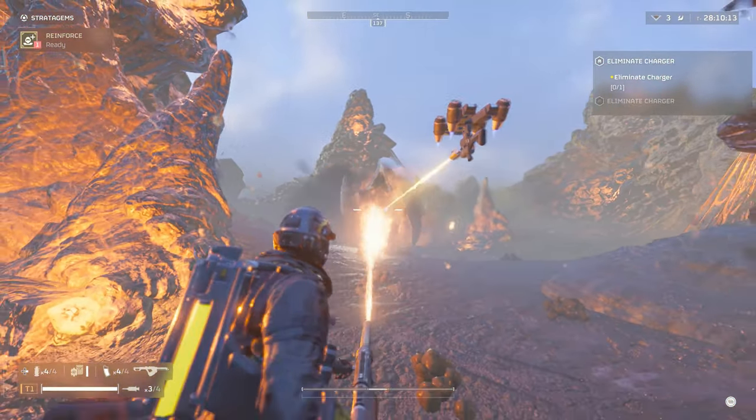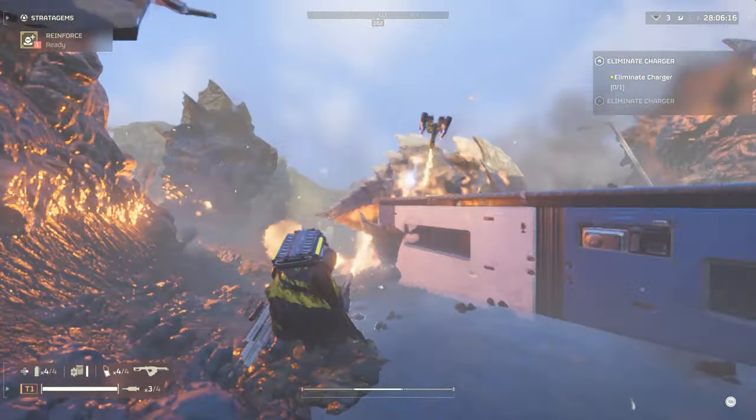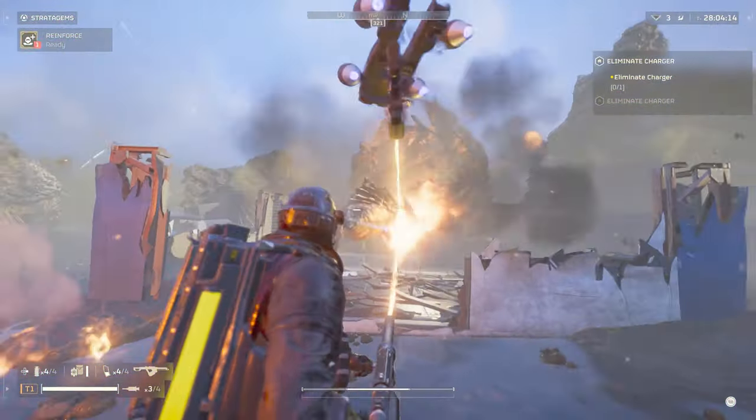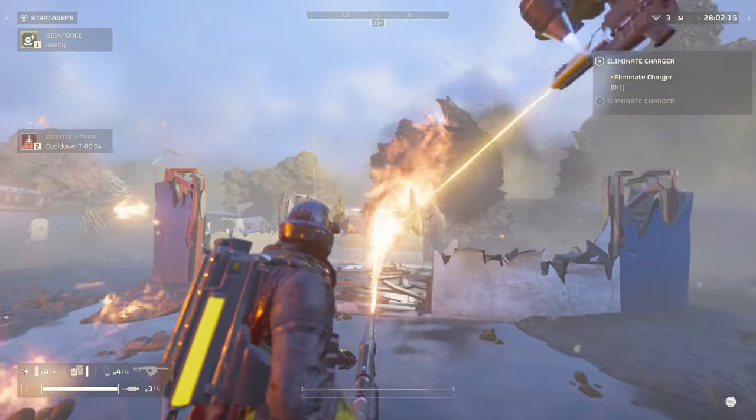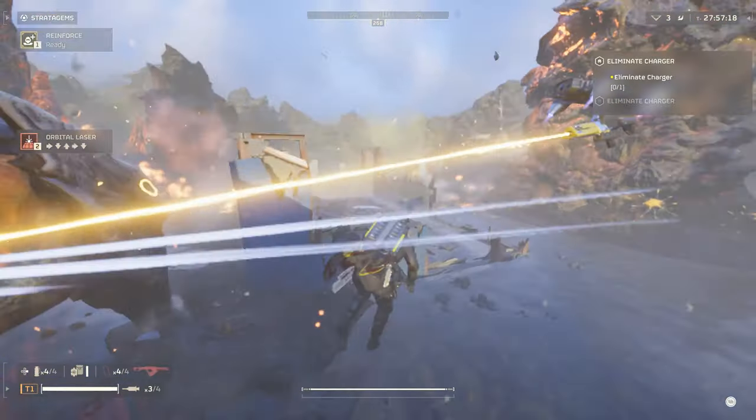So where exactly does this weapon excel? Well, it's a support weapon and these are generally designed to deal with a specific threat. Fortunately the Flamethrower excels at bypassing certain enemies' armour and shields, due to the massive area-of-effect and damage over time it can cause.